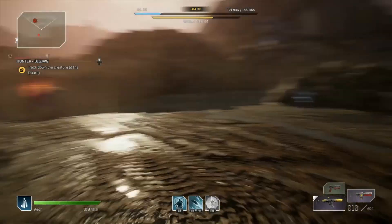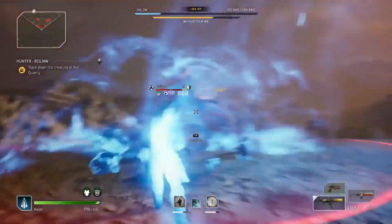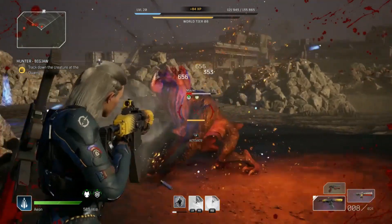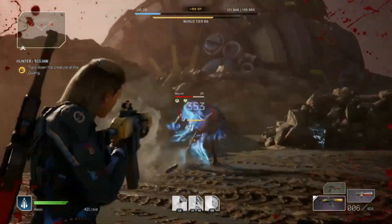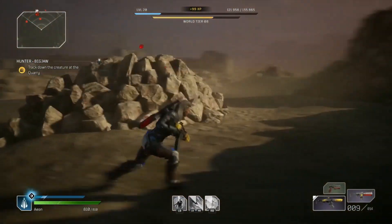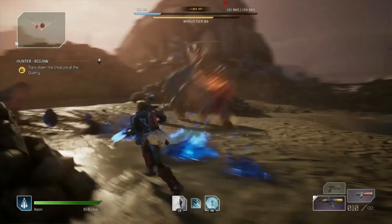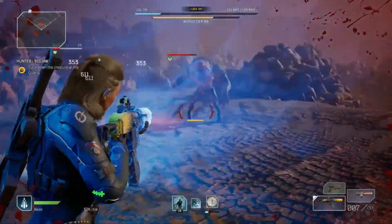Tricksters can definitely get their ass handed to them in tough situations. In this boss fight you can see I'm doing a lot of damage very quickly — that's how you want it. I used Borrowed Time to get back behind the boss because he had an attack that would have killed me. On my Pyromancer I couldn't avoid that attack, but with the Trickster you can get out of it very easily just by using Borrowed Time.